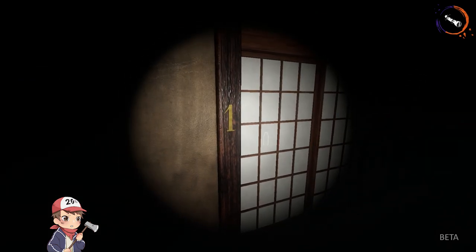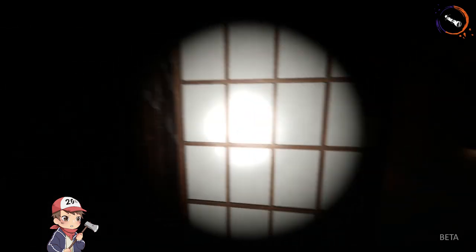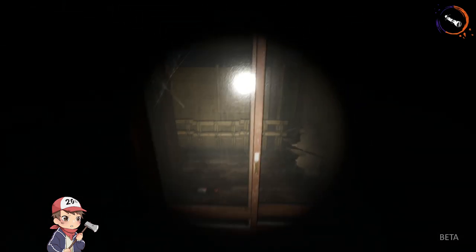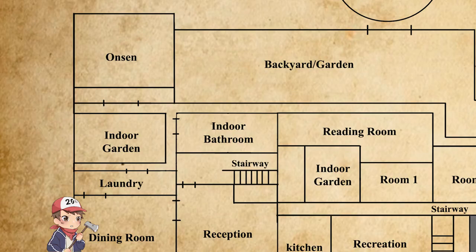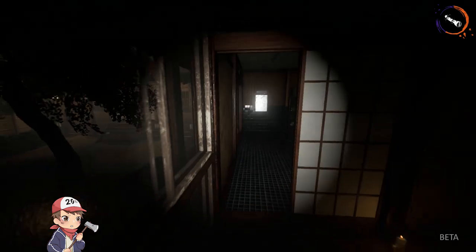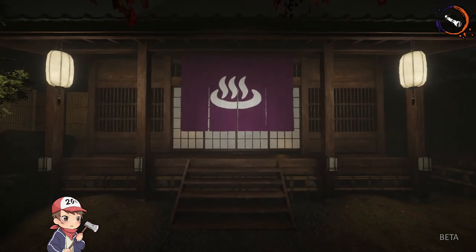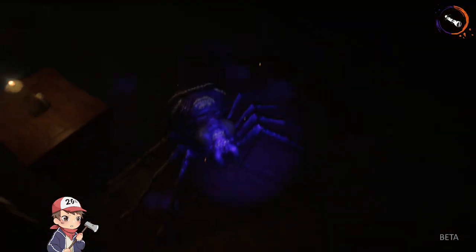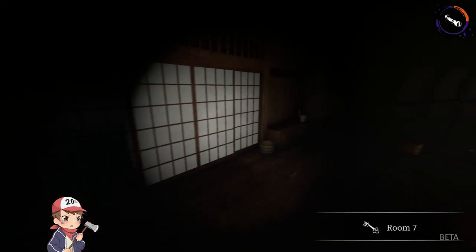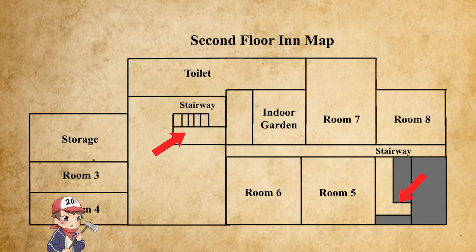Here are the rooms on the first floor. There's the first room located close by and next door will be room 2. Close by is the stairway that leads you to the second floor and the side door to the outside. On the left upper side of the map, there's the indoor bathroom. Outside will be the indoor garden and the onsen, which is basically a hot spring — this is where you cleanse the corrupted spider eggs with bleach. There are two stairways leading to the second floor: one behind the reception and the other next to the recreation room.